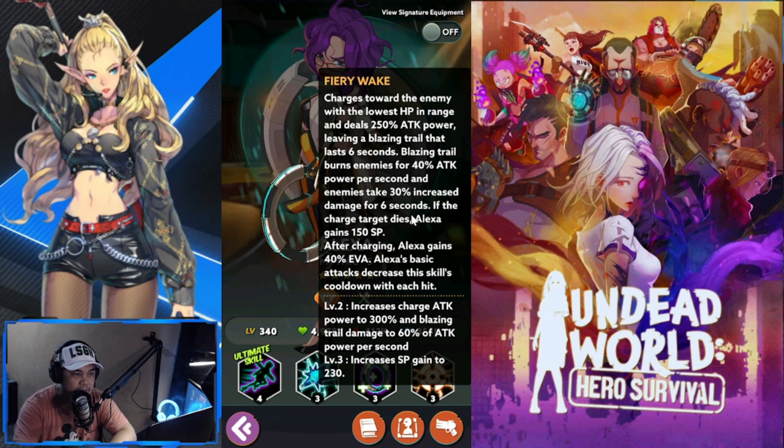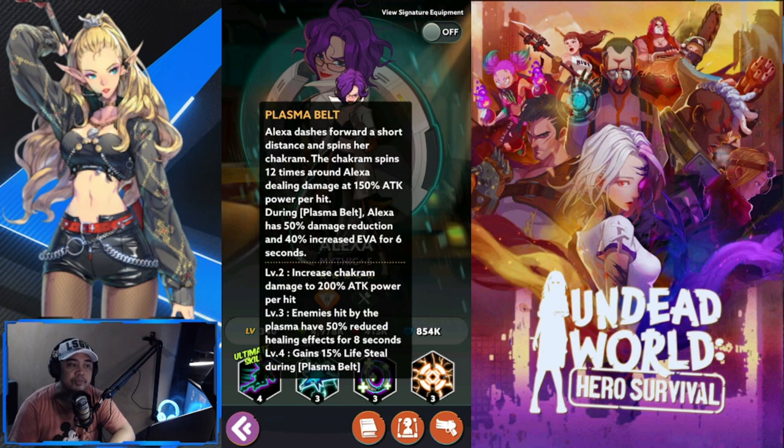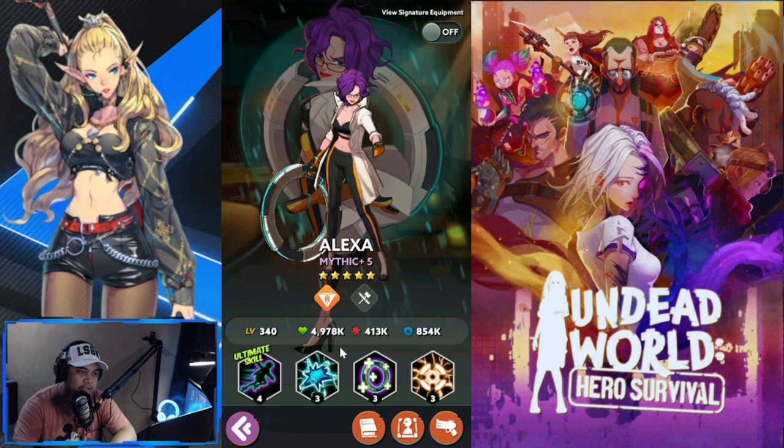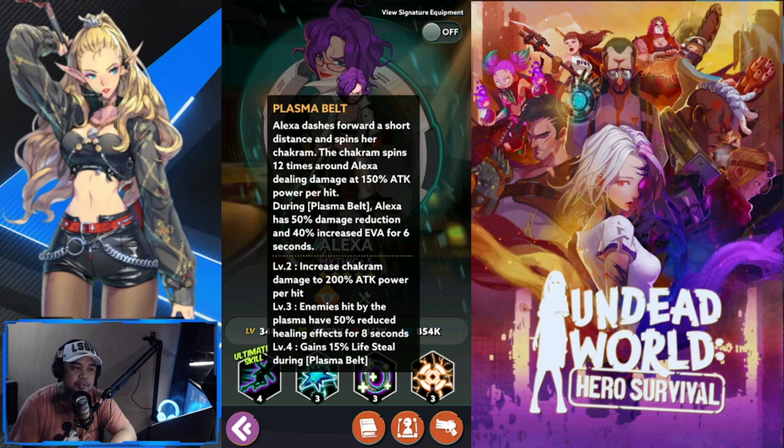Her ultimate skill is Plasma Belt: Alexa dashes forward a short distance and spins her chakram — the circular disc — 12 times around herself, dealing 150% attack power per hit. During Plasma Belt, Alexa has 50% damage reduction and 40% increased evasion for six seconds. Level two increases chakram damage to 200% attack power per hit. Level three causes enemies hit by Plasma Belt to have 50% reduced healing effects for eight seconds, and she gains 50% life steal during Plasma Belt.